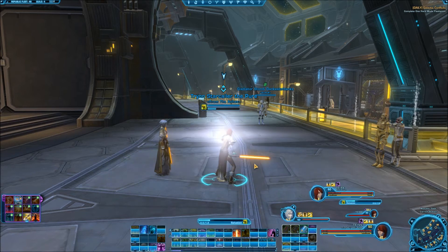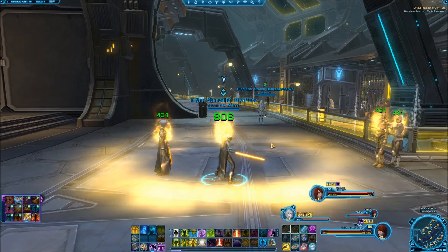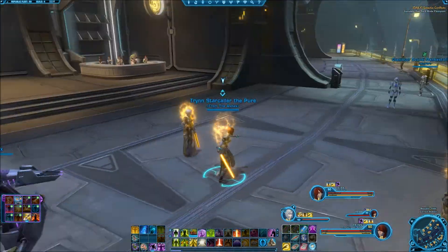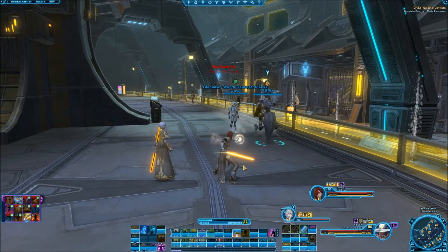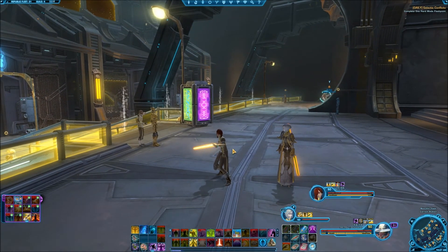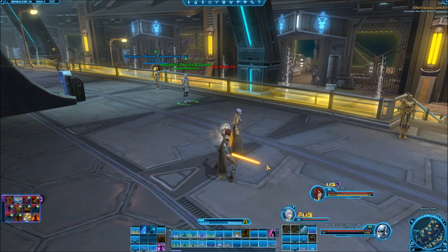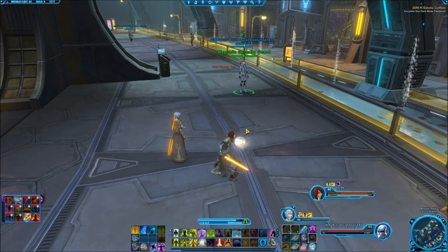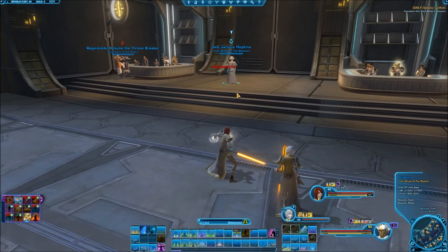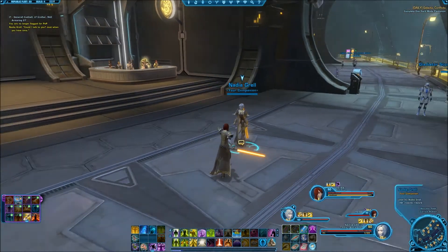As far as one of my AoE heals goes, it usually crits for 747 on other players and around 806 for me. It's pretty good. Let's see if I get a good crit on this guy here. I've hit 6,000, sometimes 63, sometimes 64 — it just depends. 66 on him. Yeah, it just kind of all varies.